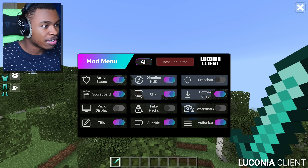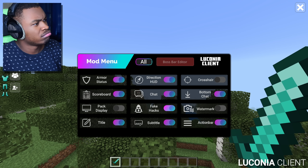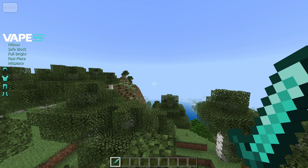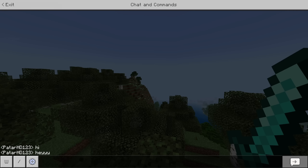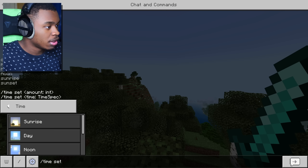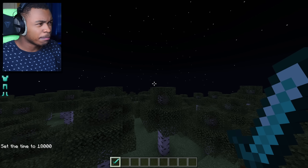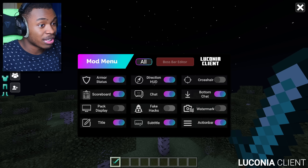Let's turn off pack display and check out fake hacks. Vape v4, hitbox — let me make it nighttime to test. Do we have fullbright? Let's do midnight. I don't know why you would use the fake hacks feature — maybe for trolling purposes. I have no idea. Let's turn it off before I get canceled.